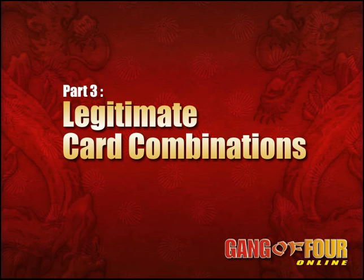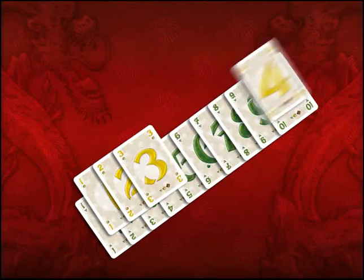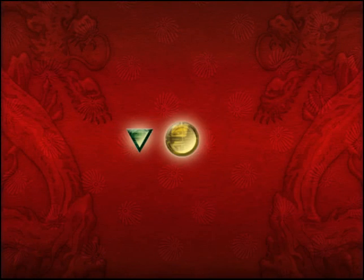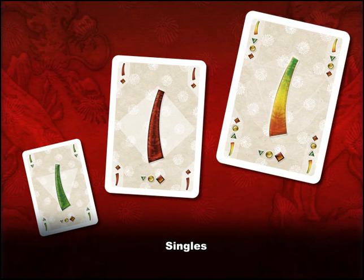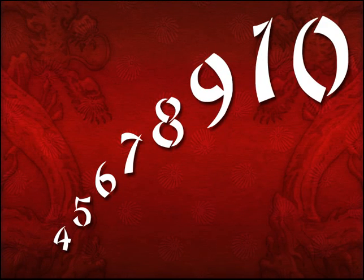The combinations of cards played in Gang of Four are similar to those found in Poker. The color of the cards and their numerical value determine how they rank within a given category. Green is weaker than yellow, which is weaker than red. So a green one is weaker than a red one, which in turn is weaker than the special multicolored one. The higher the numerical value, the stronger the card.